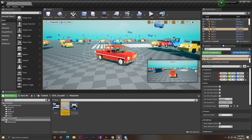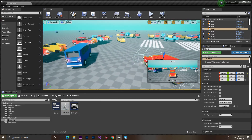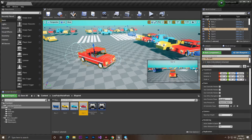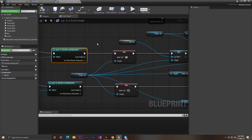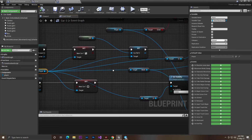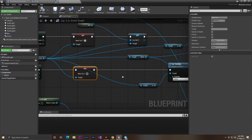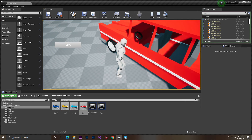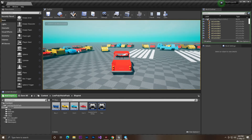Now you might ask: how does the widget become visible when you're near a vehicle? I went into my vehicle blueprint — Car3 — which we already set up in the last video. There, I check whether the player is near the vehicle or not. If the player is near, I get the player, get the widget reference, and set the visibility to Visible. If the player is not near the vehicle, it sets visibility to Hidden. So when you approach any vehicle, it shows the drive button widget, and when you press it, you drive the vehicle.